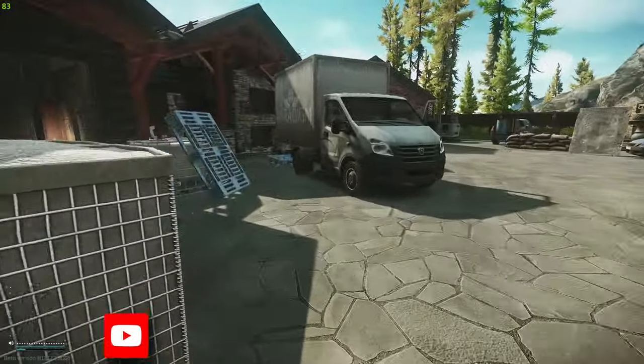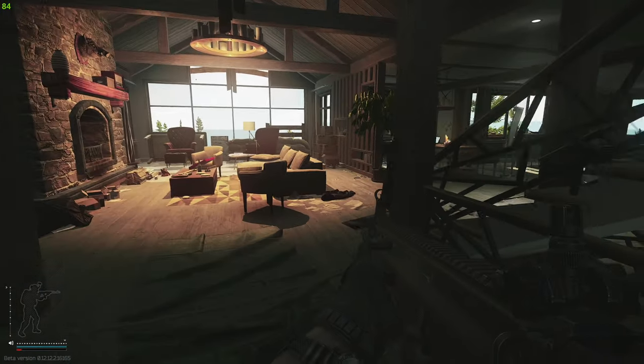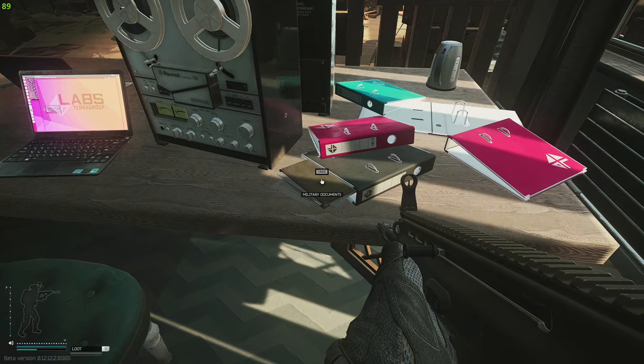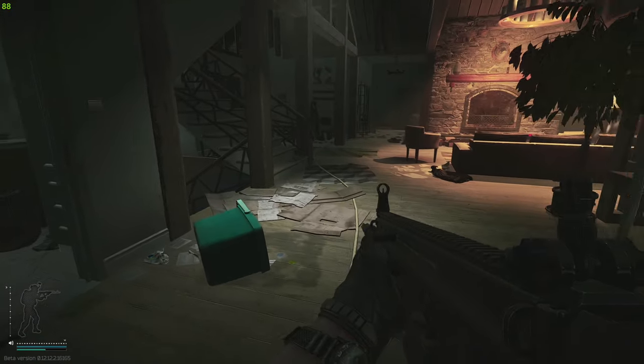Now that we have arrived at the grand chalet, we're going to go left and go through the main door. Once through the main door, we're going to look for a desk on the right-hand side where you have two laptops and two voice recorder things.